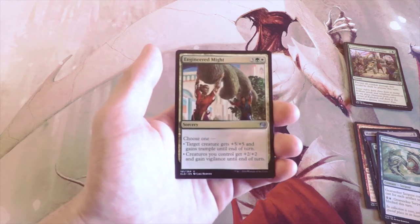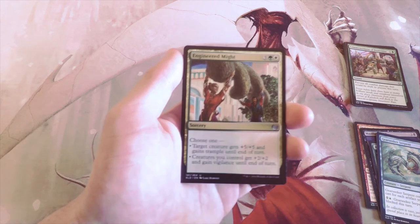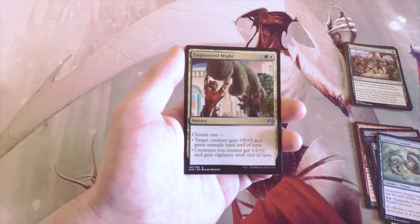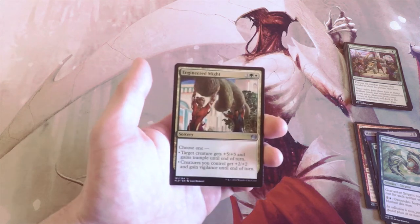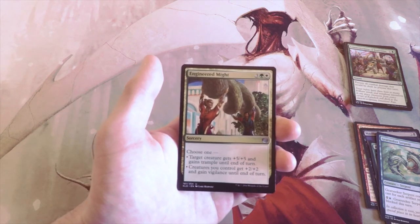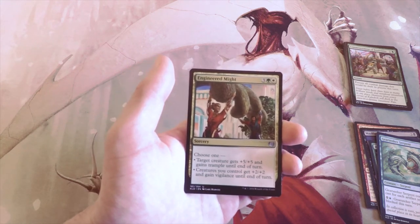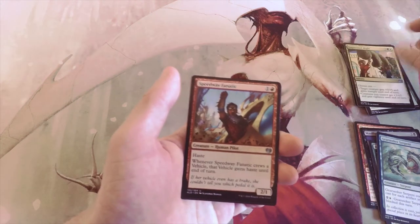Engineered Might — three, a green, and a white sorcery. Choose one: target creature gets +5/+5 and gains Trample until end of turn, or creatures you control get +2/+2 and gain Vigilance until end of turn. This is a buff of all buffs — it's actually really good as almost a finisher card and will definitely get you in for a lot of damage. You can really choose how it affects your board; if you've got a bunch of Servos out, you can boost all of them by two and give them Vigilance. I definitely wouldn't first-pick this, but in a green-white token strategy it'd be a fantastic finisher.